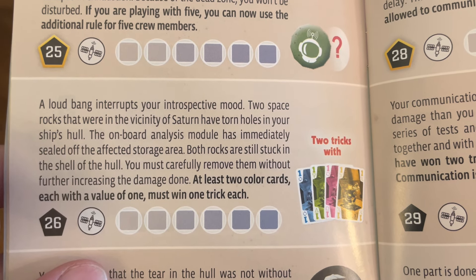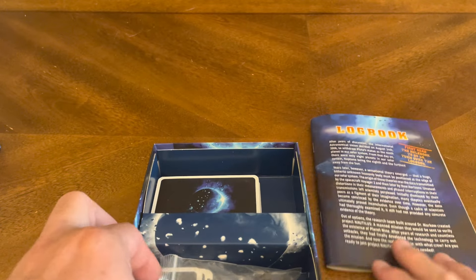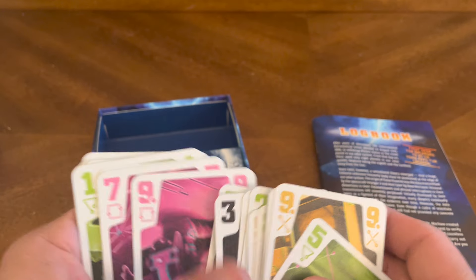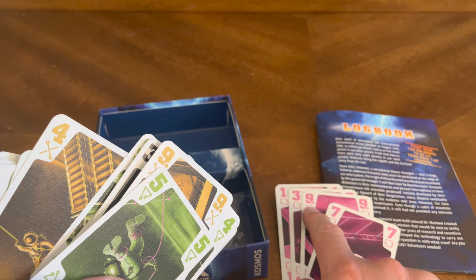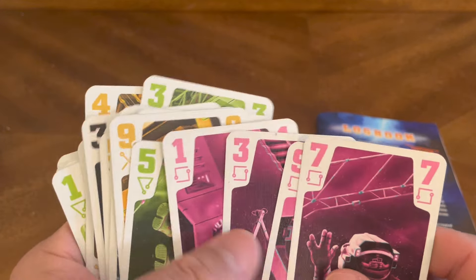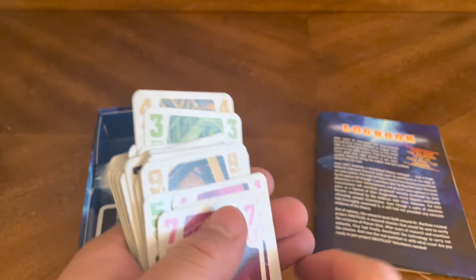Winning a trick means winning the hand. In a four-player example: players put down one, three, nine, then seven. The largest number wins — the nine — and that player wins the trick. However, a mission's rule set might say the lowest card wins, so if you threw the one down, you would win. That's the basic explanation of what a trick means.